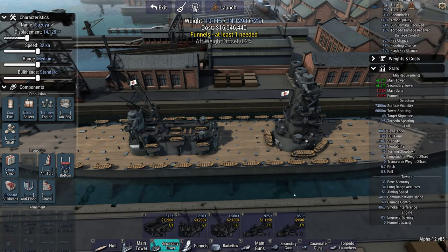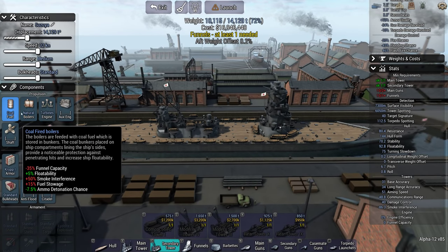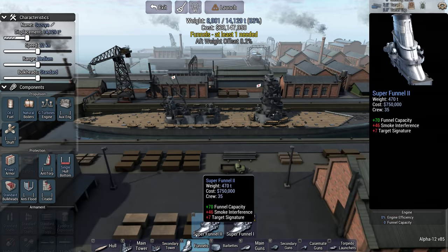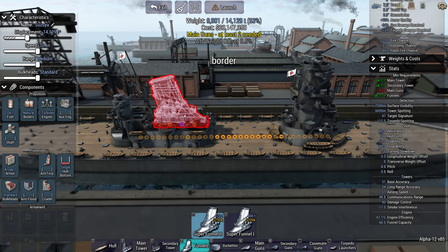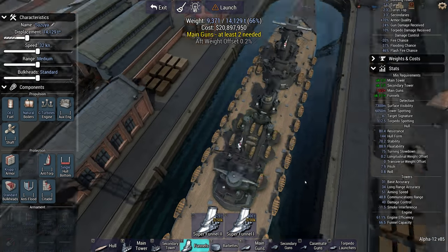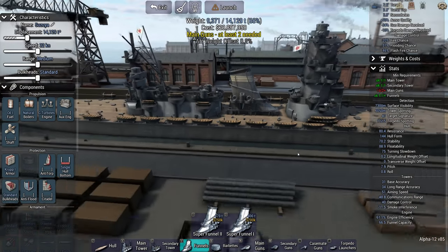It has a funnel slot as well, so let's see what we need to do in terms of funnels and things. Still with Steam Oil 1, gives me 57.5 smoke. So yeah, it's just going to be a single super funnel — super funnel 2 — if I can fit it on the deck. And that's just the boat deck for now.